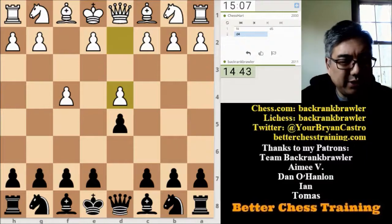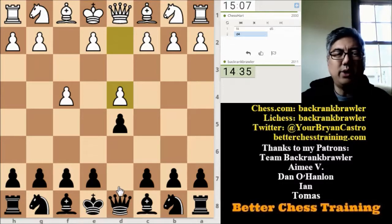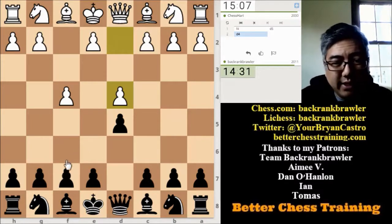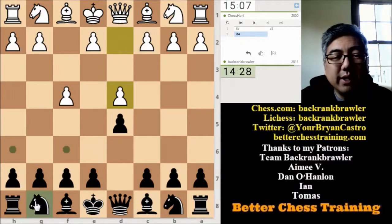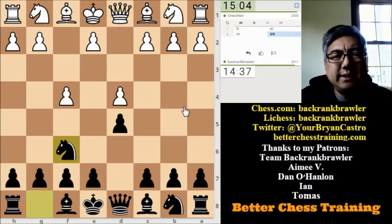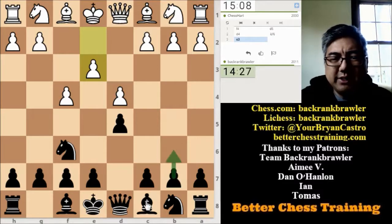We are playing a 15+10 game here on LiChess and my opponent has just played Bird's Opening. Looks like he is aiming for a Stonewall, so that's okay. I'm going to go ahead and play Knight to f6. I'm expecting e3 — there it is.